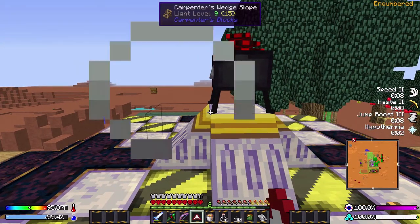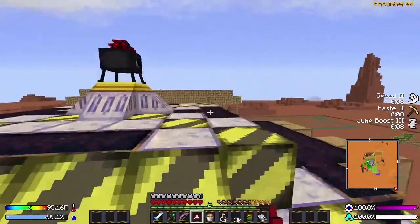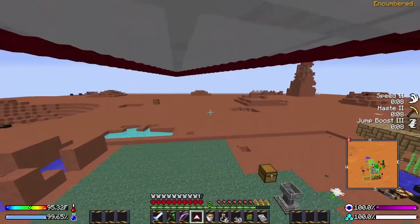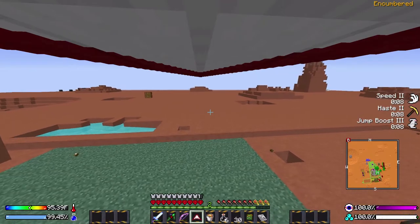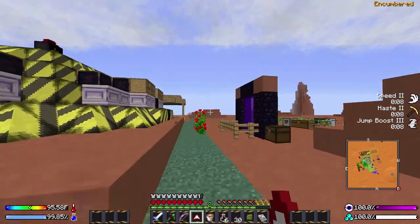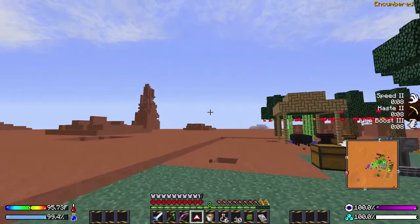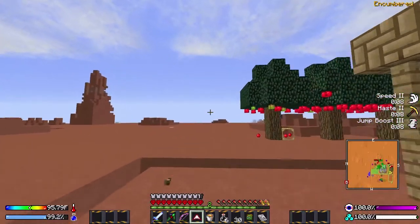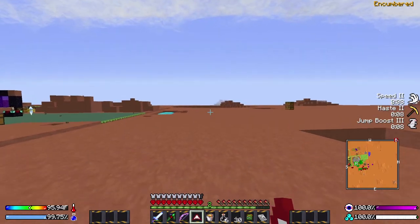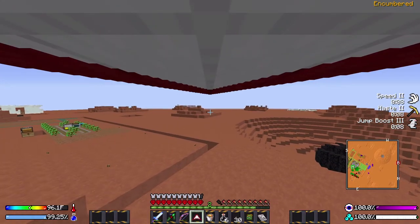Three, two, one. So we get a good running start, jump — and oh, that was weird. Let's try that again. Running start, jump, and fly. I don't know if I'm doing something wrong, but I don't seem to be moving very fast. It might be smart moving interfering with it. But either way, we don't have a good place to jump from.